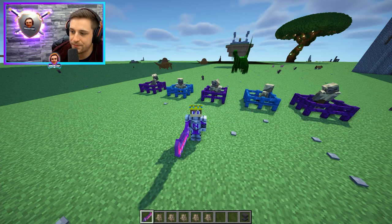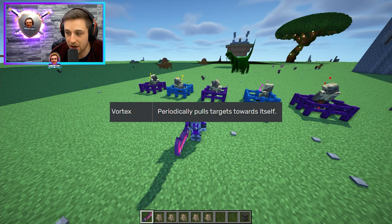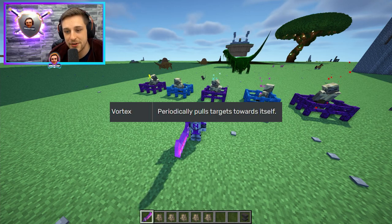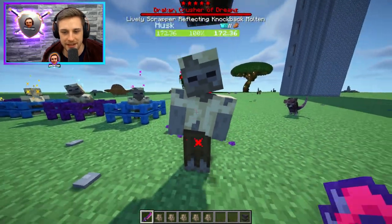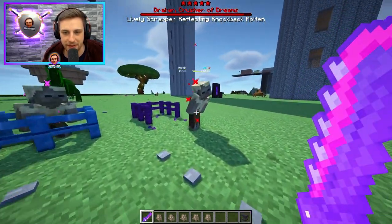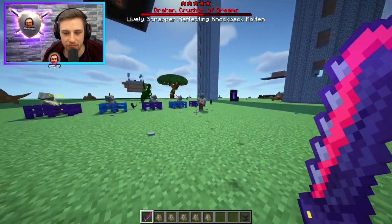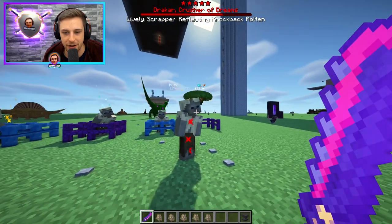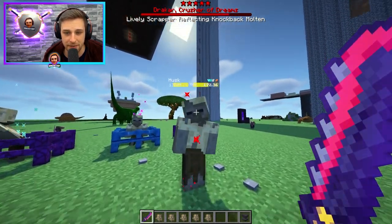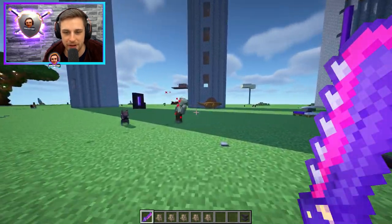And finally, vortex periodically pulls targets towards itself, which can also be pretty savage. Now let's see how fast this guy is. There's the five health regenerating because it's not in combat — it counts as out of combat pretty quickly. You can see it has 172 HP. There he goes — fast boy.